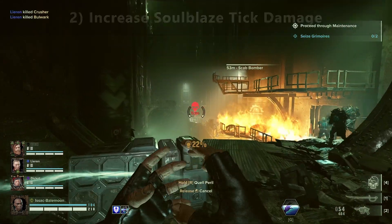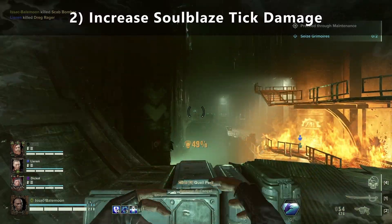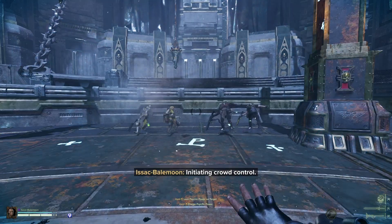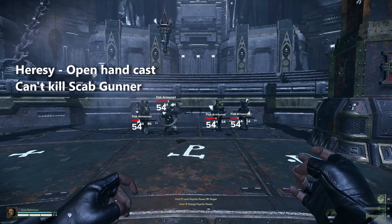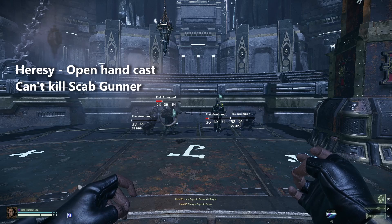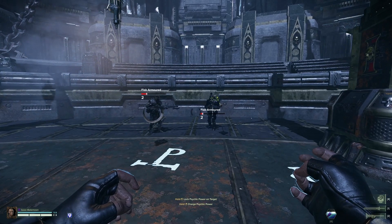The next thing you should know is that you can increase the tick damage of your Ascendant Blaze. You do this by casting Ascendant Blaze while having a weapon in hand that has a plus armor-type damage perk, like damage against flak or unarmored, instead of casting from Brain Burst with open hands. Casting a buffed-up Ascendant Blaze allows you to push the damage further, making it possible to take out both gunners — the enemies with machine guns — and shotgunners, although it is more difficult to do so on harder difficulties.